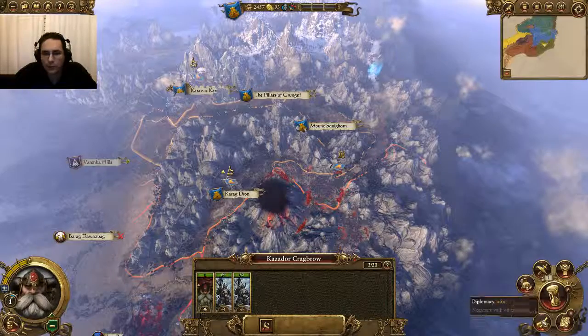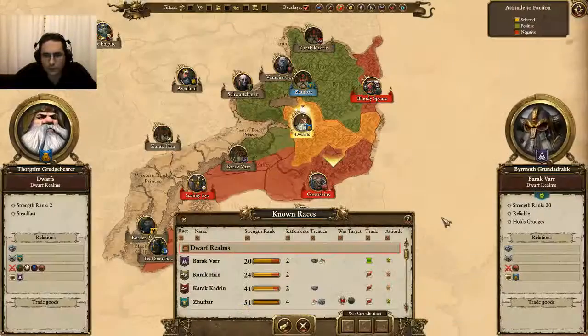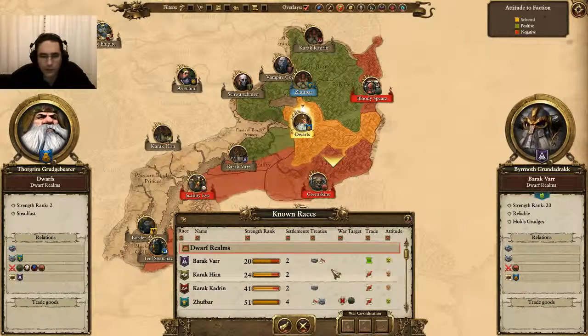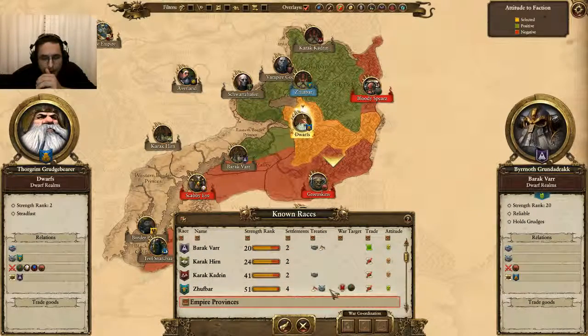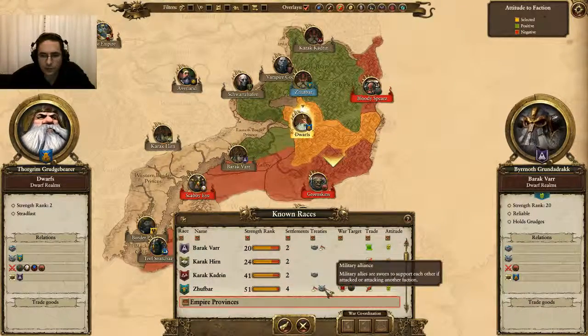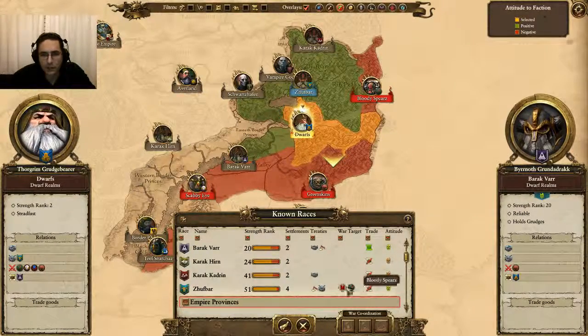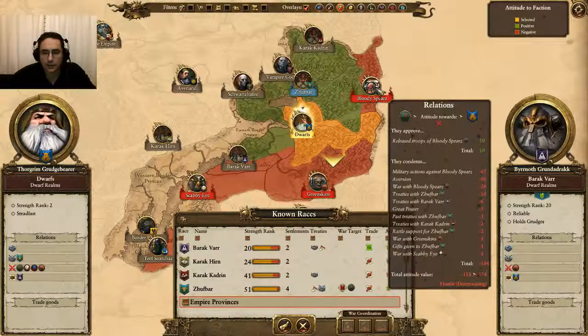At the bottom right you'll have the Diplomacy option — go ahead and left-click on Diplomacy. So already previously we've gotten a few alliances with the Dwarves going on. We've got a military alliance with Zufbar, and we've also got military access, and we've already assigned them a joint target: the Bloody Spears. One of the benefits of getting alliances is that you can have a war coordination attack on a specific tribe or target. So we went ahead and selected the Bloody Spears for our first attack.